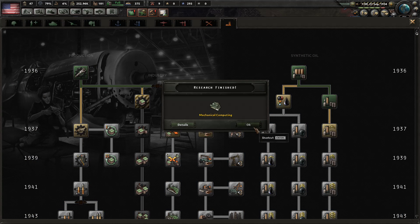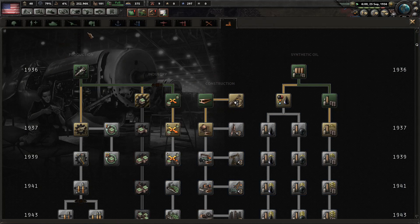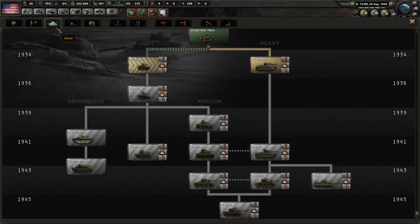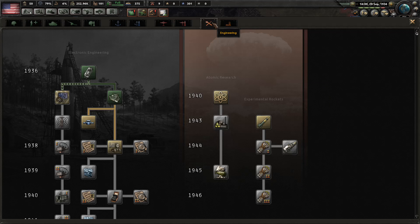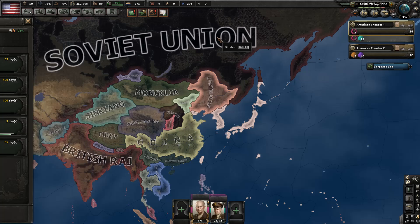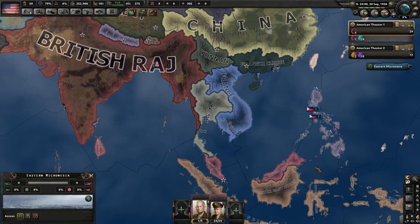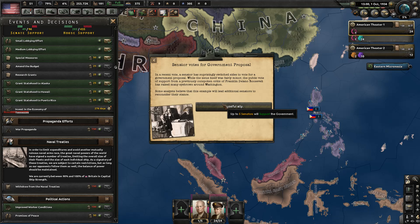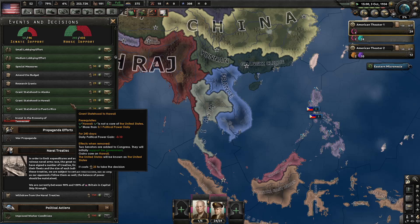That probably means I shouldn't work on industry stuff right now. Let's pick up radio — if I don't get it early I never do. And let's grab better artillery while we have the chance. Submarine operations are also done. Senators voting for a government proposal — we also grant some statehood here, which gives me cores plus another quick two senators whenever I need them.